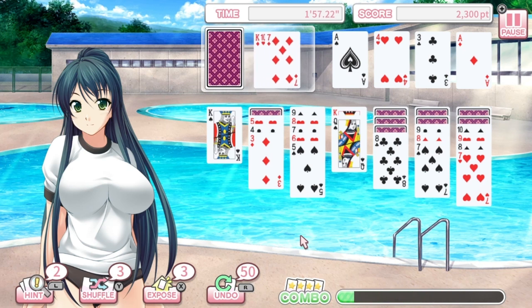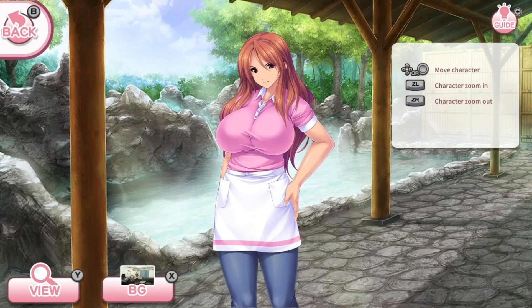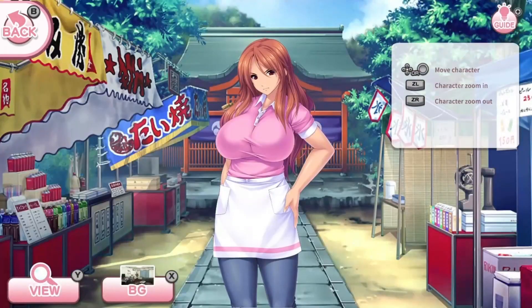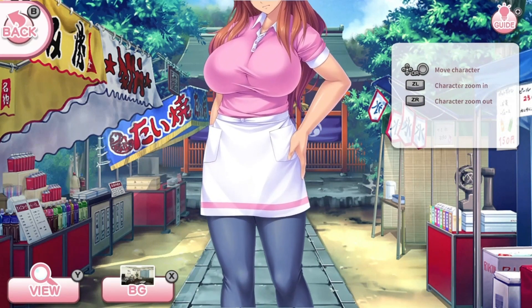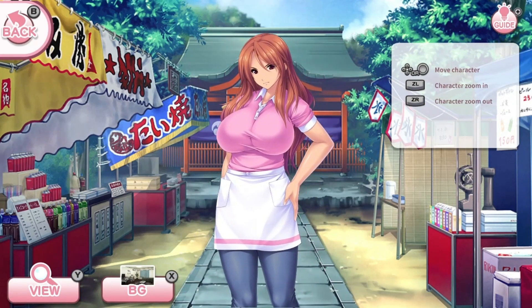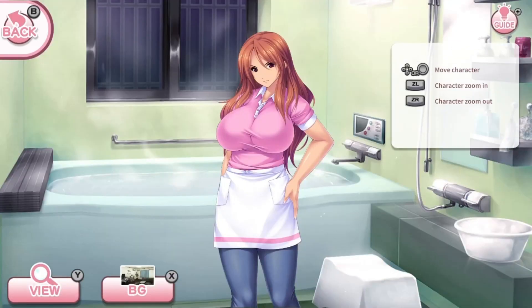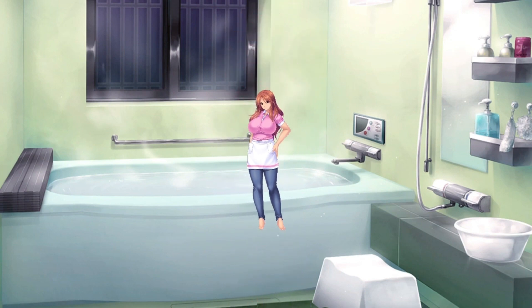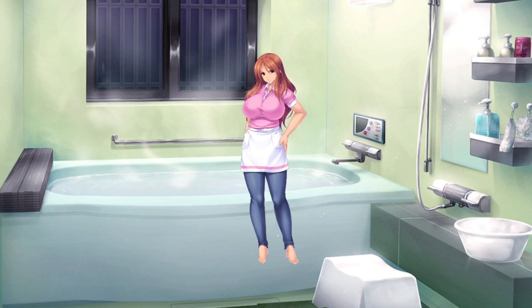This one is solitaire using Klondike rules. There are 11 different female challenges to take on, meaning 11 different levels with multiple difficulty modes: easy, normal, and hard. Once you beat a girl and finish that level on a certain difficulty, you unlock them in one of a couple of costumes, which can then be used in the diorama mode — you can see it on screen right now — where you place characters on screen in different positions and environments and screenshot them.